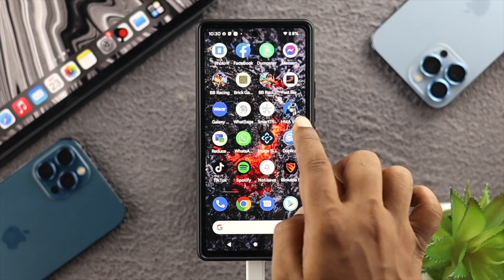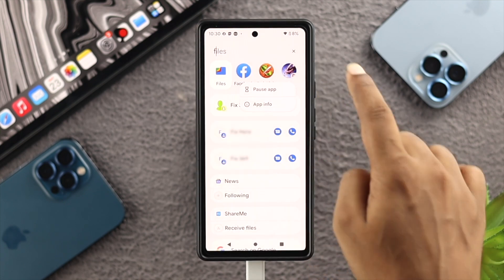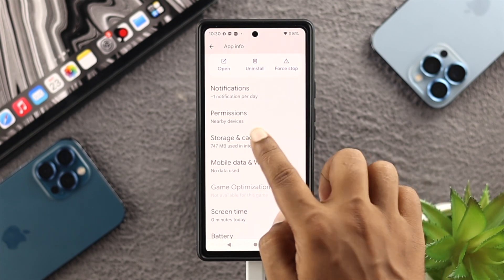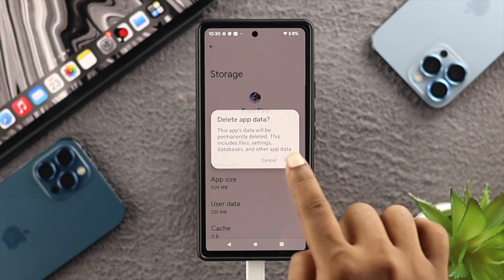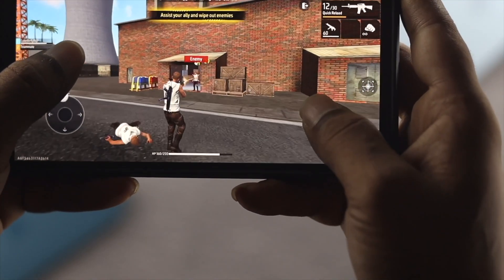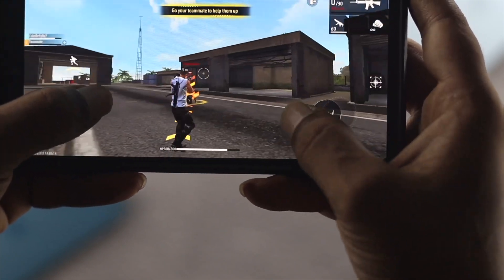If there's no update available, find the app on your device, tap and hold it, and select App Info. Scroll down, choose Storage and Cache, then tap Clear Cache and Clear Storage, and tap OK. Get out of the settings and check if your problem is resolved.